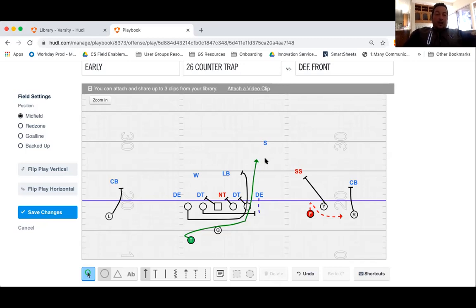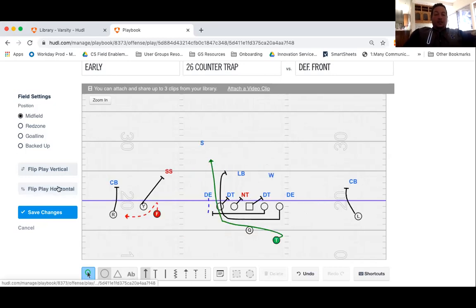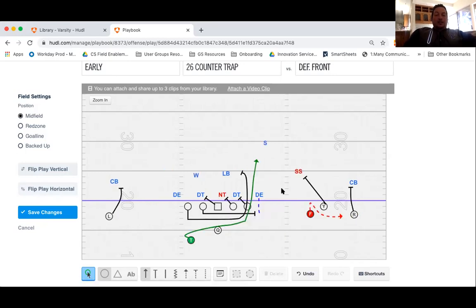We could easily run counter trap the other way — pulling these two in the opposite direction — and everybody's responsibilities just flip. It's literally that simple. I don't want to get too deep into the flipping part; I just want you guys to understand the concept. We'll rep it both ways in practice.